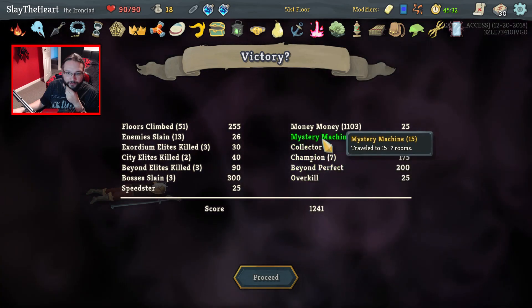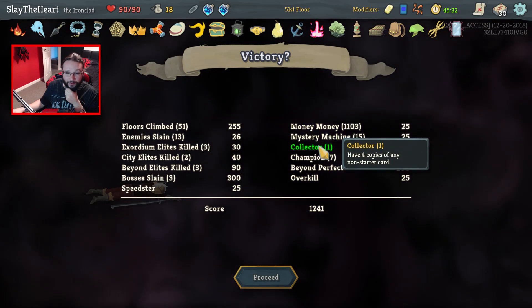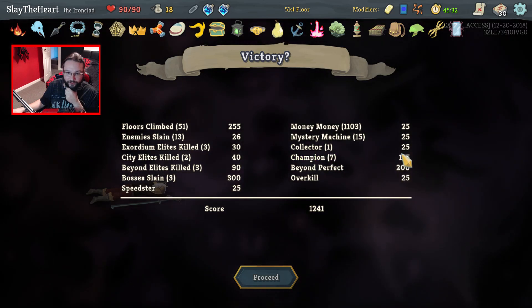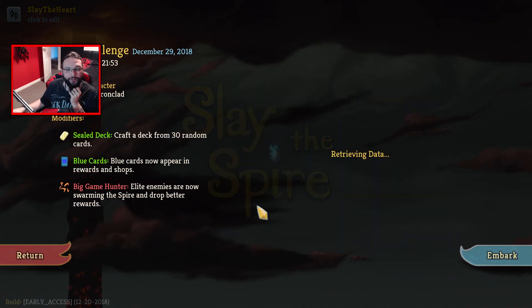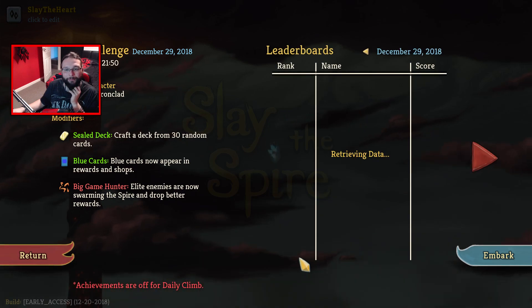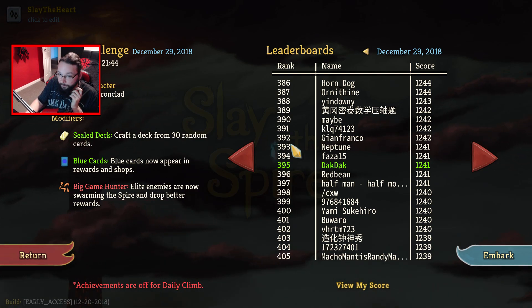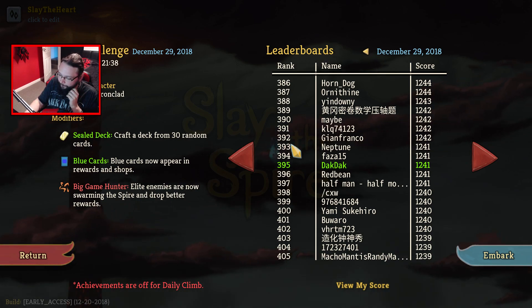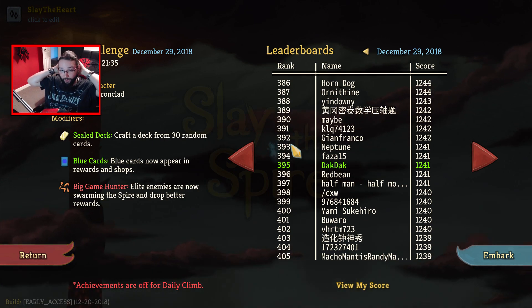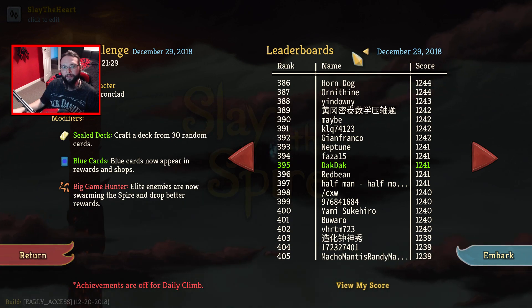1241 — I don't think it's front page, but that was a cracking run. We did get beyond perfect — more than 15 rooms. That would be Body Slam Champion. We missed that on one elite champion, we missed light speed by 32 seconds — it all added up. Let's see where we came — people did better. 393rd, and there are 8 hours and 21 minutes left to go. I love that run — I don't know if you can tell by the enthusiasm. I've still got my man flu as well.